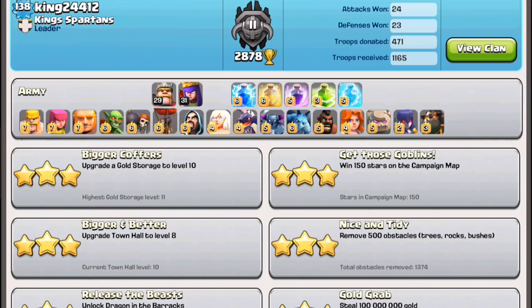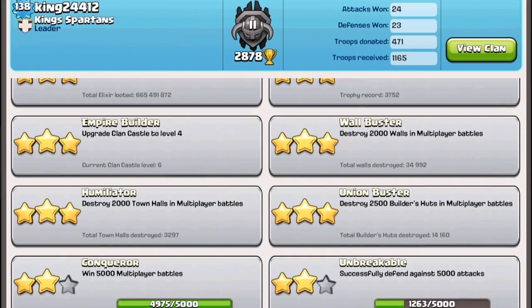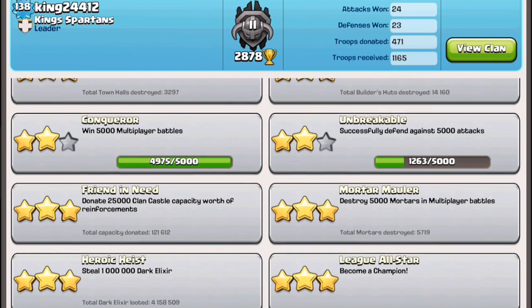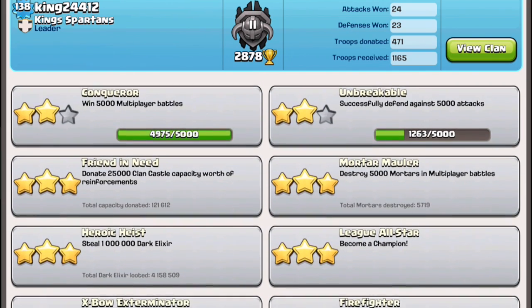Many of you know when you click up here on the info you can actually scroll down and see all the things you've completed. Now I've done many of the achievements. I'm getting close to Conqueror, I'm getting close to Unbreakable — actually I'm not close to Unbreakable, who am I kidding?